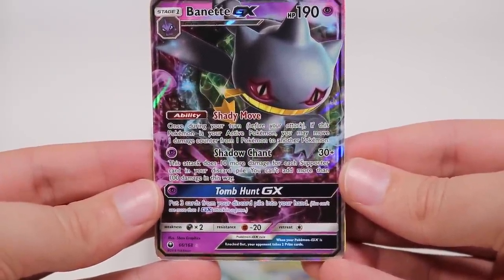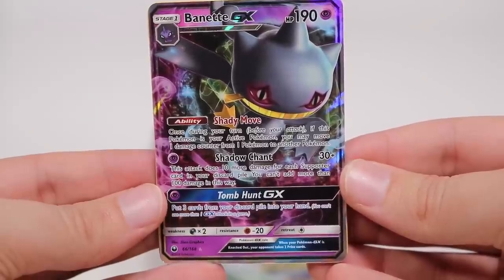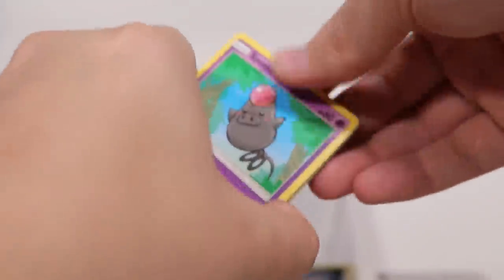Shady moves, Shadowchant and Tomb Hunt GX. Look at the smile on this dude — look at the bloodshot eyes, he works retail. Sorry for messing it up. The pulls are coming in fat — you know what that means? We may have a very dry second half.